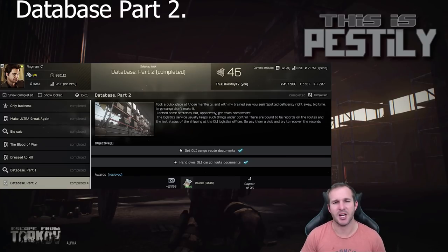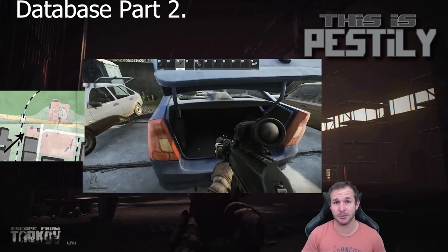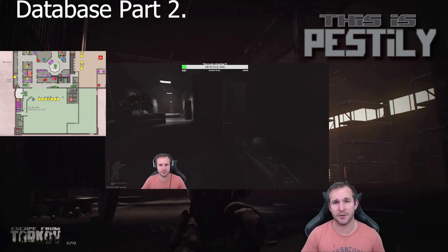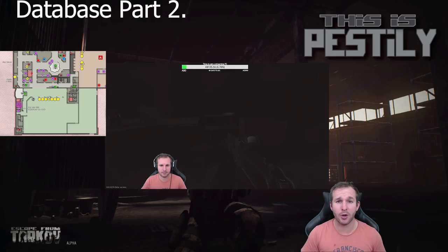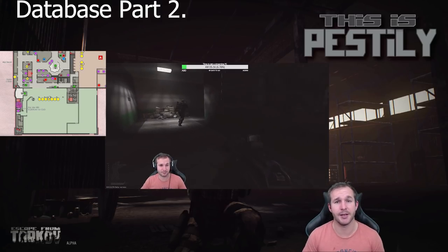Next we have Database Part Two. In order to complete this you need the Logistics Office key for the Ollie section. This is found on Customs near the factory key door in the boot of the car. Once you have this key, head into the Ollie office area and open up the Logistics Office. Once you enter the room it's located on the left — survive the raid and hand it in.